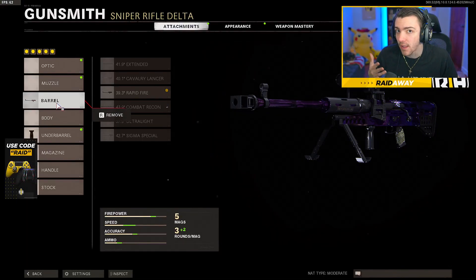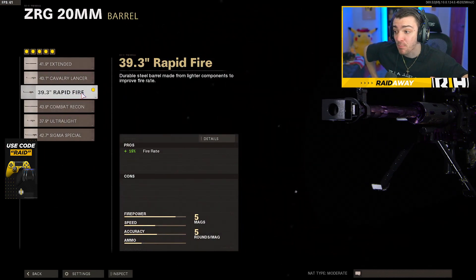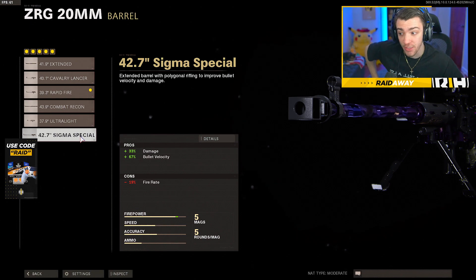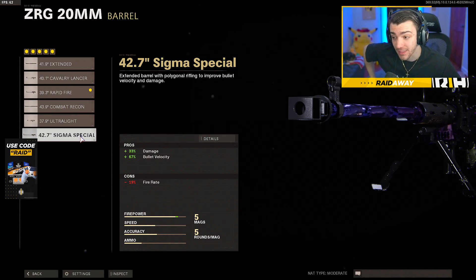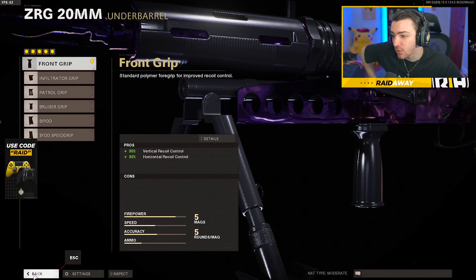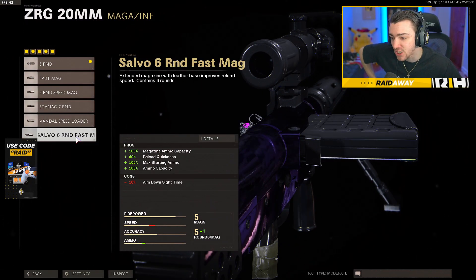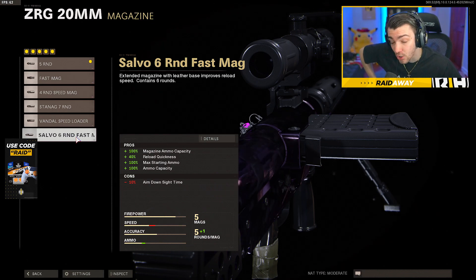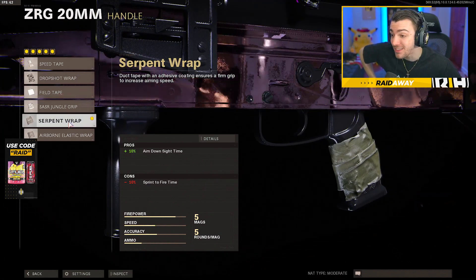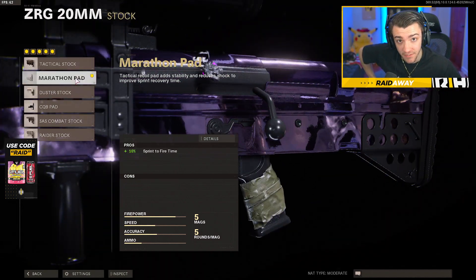For those curious about the attachments on the sniper rifle: for the barrel I was rocking the rapid fire one, because this sniper already has a very slow rate of fire and you don't need the Sigma Special's plus-33% damage since you're not getting hit markers anyway. Front grip for vertical and horizontal recoil control — pretty amazing. Magazine: just the five-round one, since other barrels slow ADS further. Handle: Serpent Wrap to help with the already slow ADS time. Stock: Marathon Pad for plus-10% sprint-to-fire time.